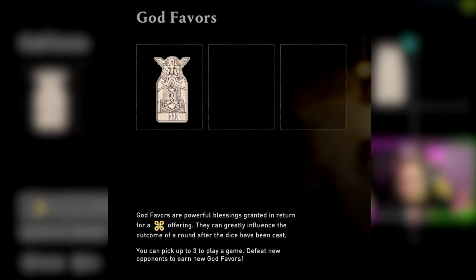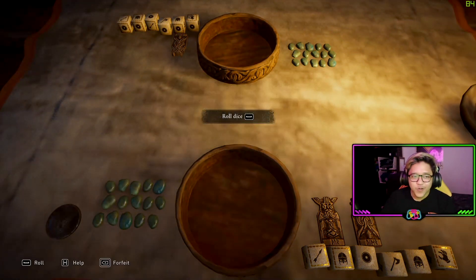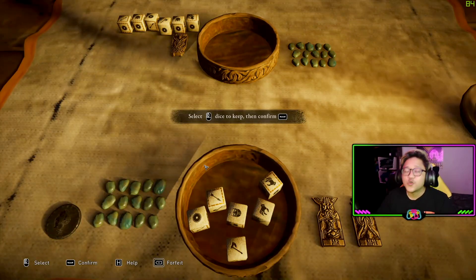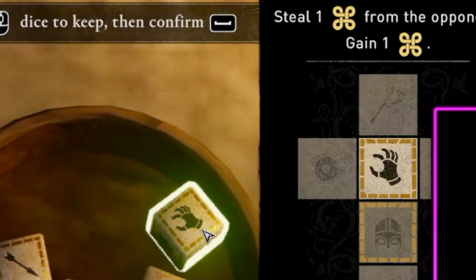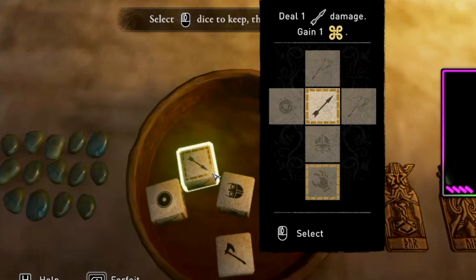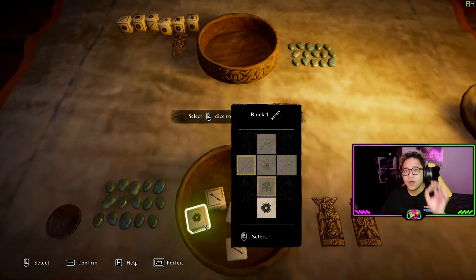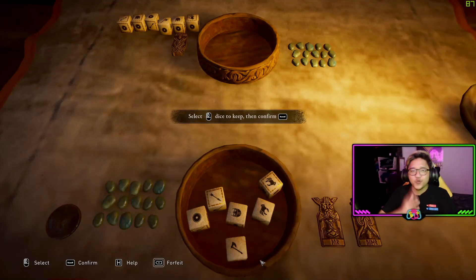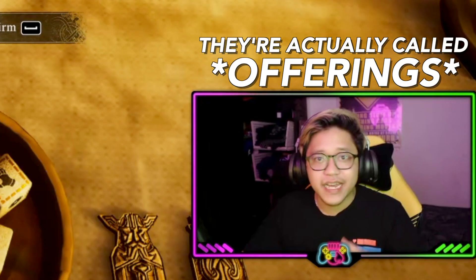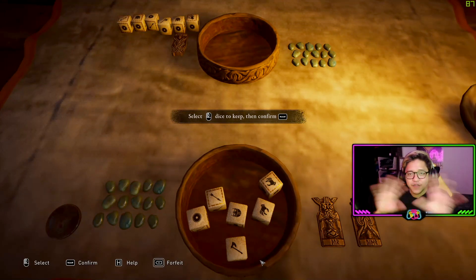Before you start, you choose your god favors — these are your special attacks. First you choose heads or tails; I'll go for heads. You take turns attacking, so I got heads and attack first. After rolling the dice, the hand symbol means I get to steal a favor from the enemy. There are two attack types: arrow for long range and axe for melee. The shield blocks long range attacks and counters the arrow; the helmet counters the axe. Dice with a border around them earn you a favor when played.